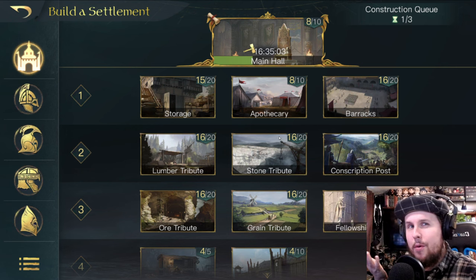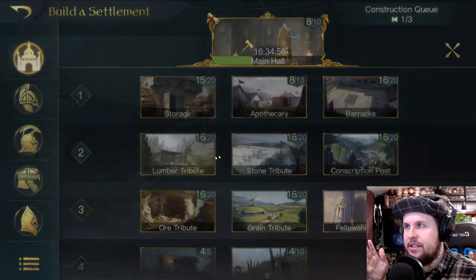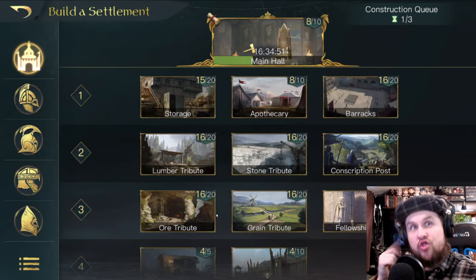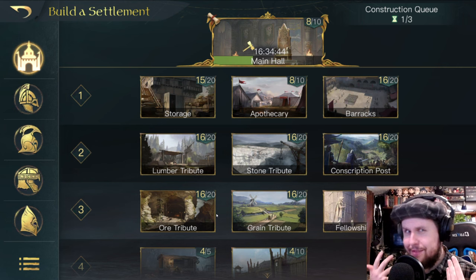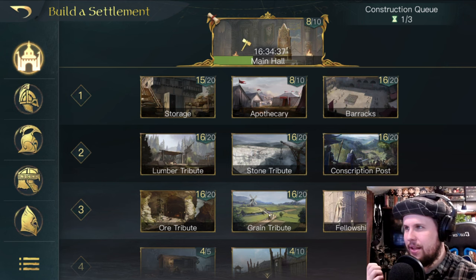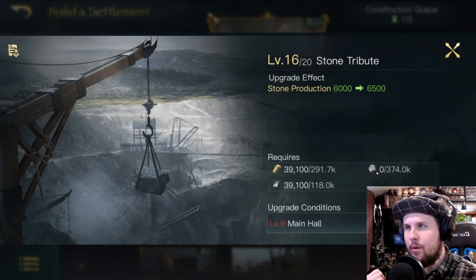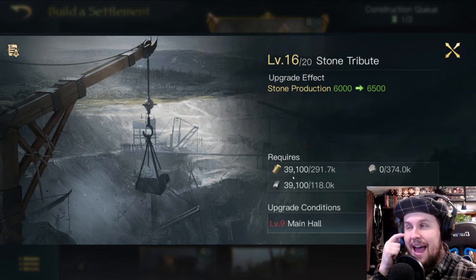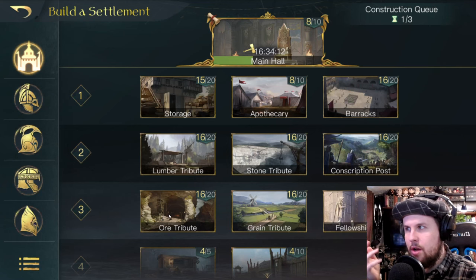What if the quest doesn't tell you to upgrade something? I'd recommend keeping your stone, grain, lumber, and ore buildings near max level if possible. If you're low on a specific resource — say stone — upgrading a stone building costs no stone. The left side shows cost; the right side shows your current storage. So upgrade it using whatever resources you do have plenty of.